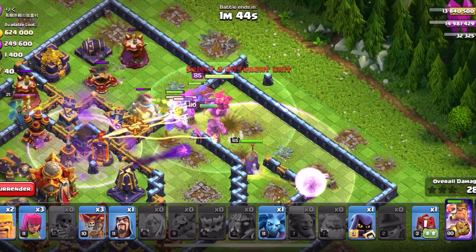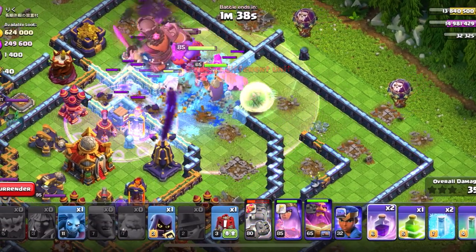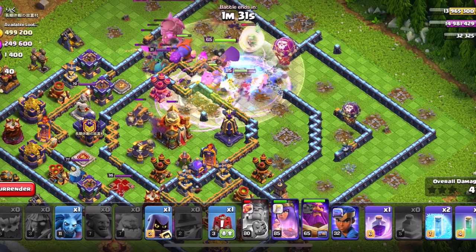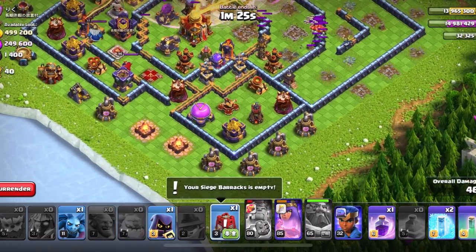As I put in all the troops — well, it didn't work out this time because the Mono is targeting the King. There goes the Ice Golem Freeze. Usually the Ice Golem will help keep that King alive. But this didn't work out — he's going outside, so I'm going to use the Warden ability.